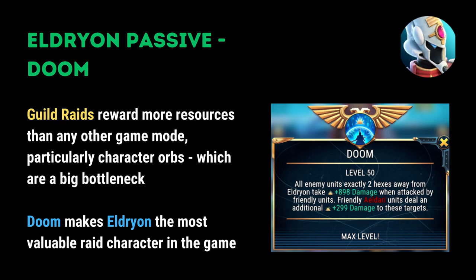Guild raids reward more resources than any other game mode and particularly are a resource for character orbs, which are currently a big bottleneck in the game. Doom makes Eldrion the most valuable raid character in the game and by extension the most valuable character overall. Sink your badges in here if you want to make good progress.